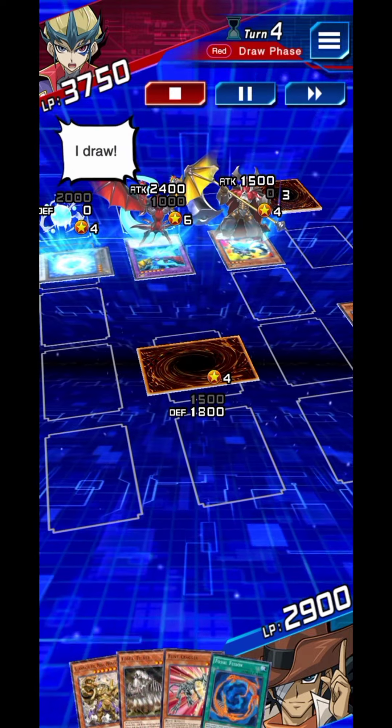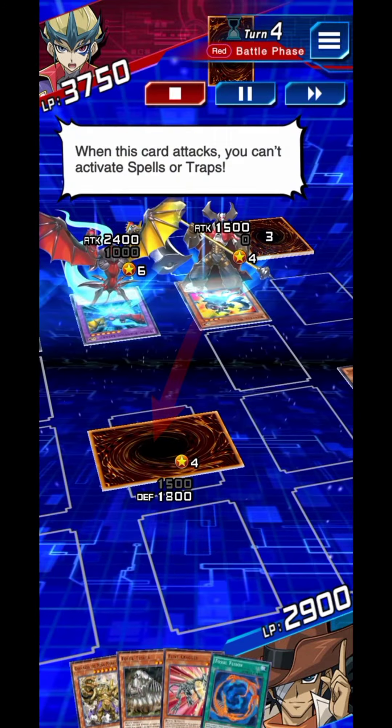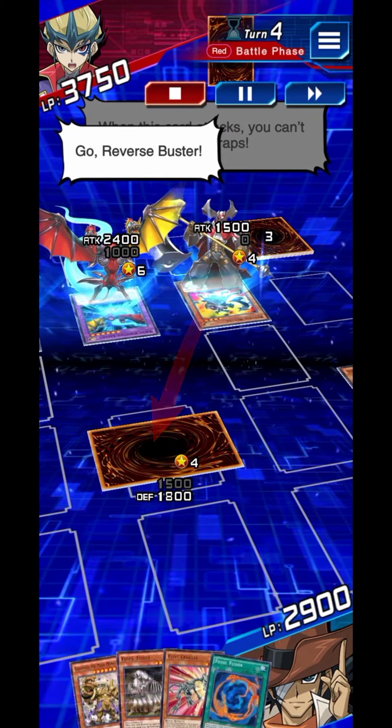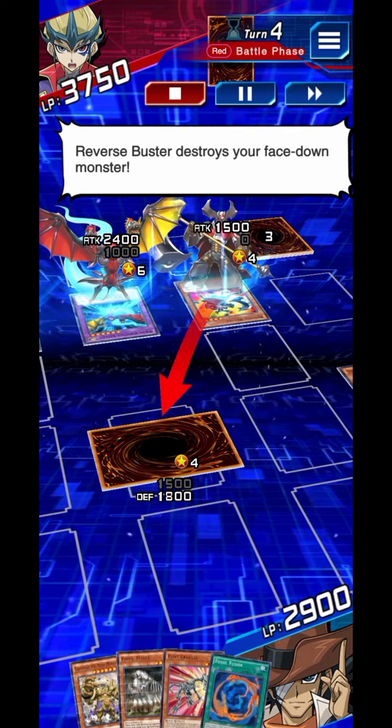My turn. I draw. Let's battle. When this card attacks, you can't activate spells or traps. Go — Reverse Buster! Reverse Buster destroys your face-down monster.